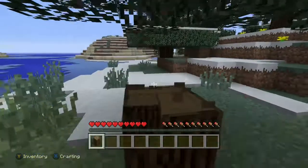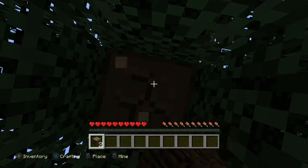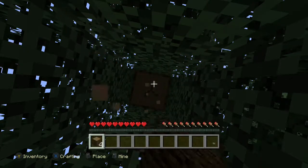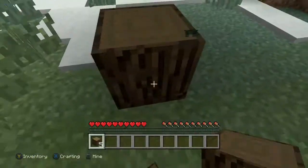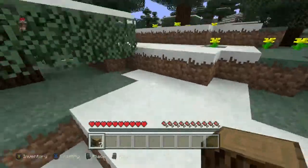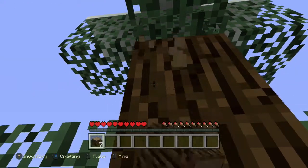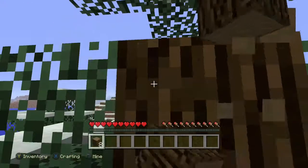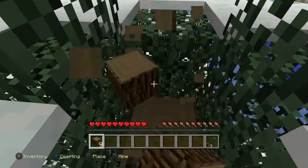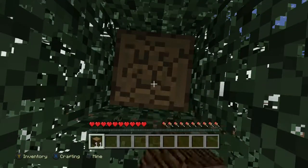Now if you don't cut down this one then you can get up higher if you're on a taller tree, so you don't have to place down a block — just gonna mine it all the way up. There we go. We probably didn't have to do that, but since this guy's arms are crazy long. I think after this tree we'll craft a crafting table, make a pickaxe.